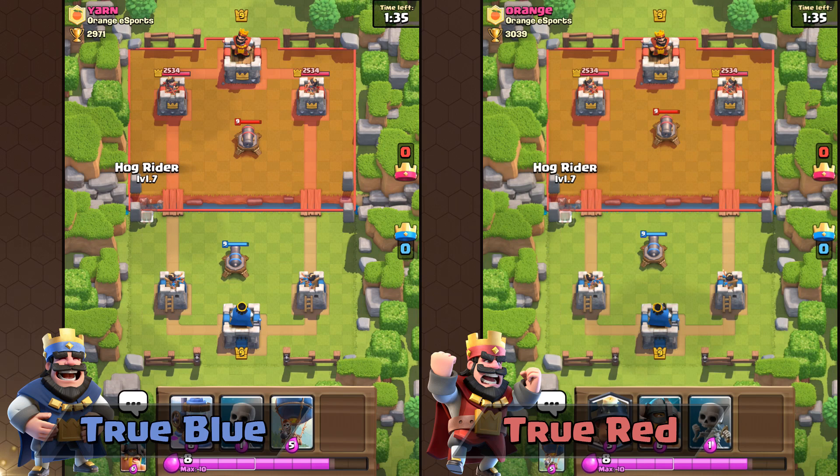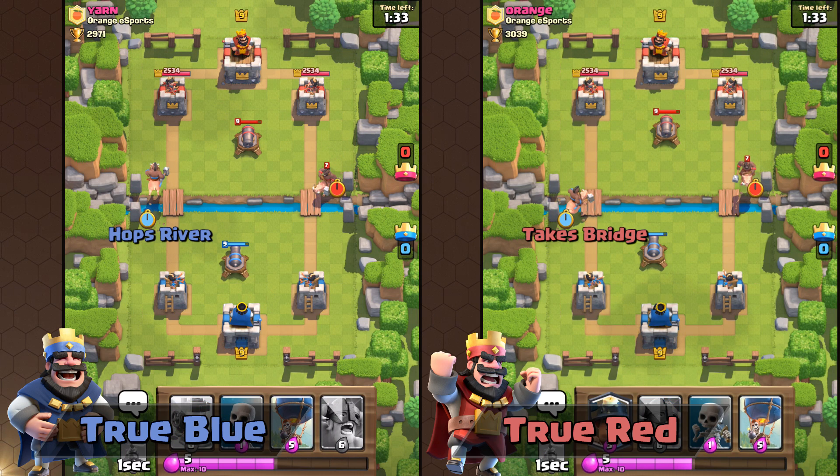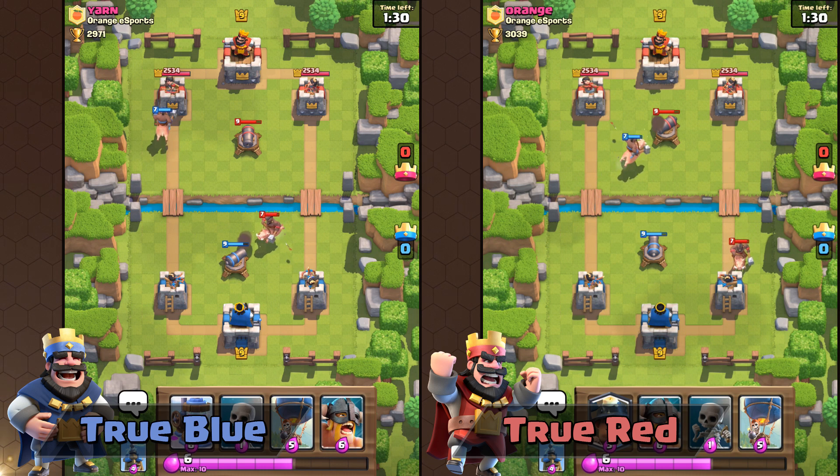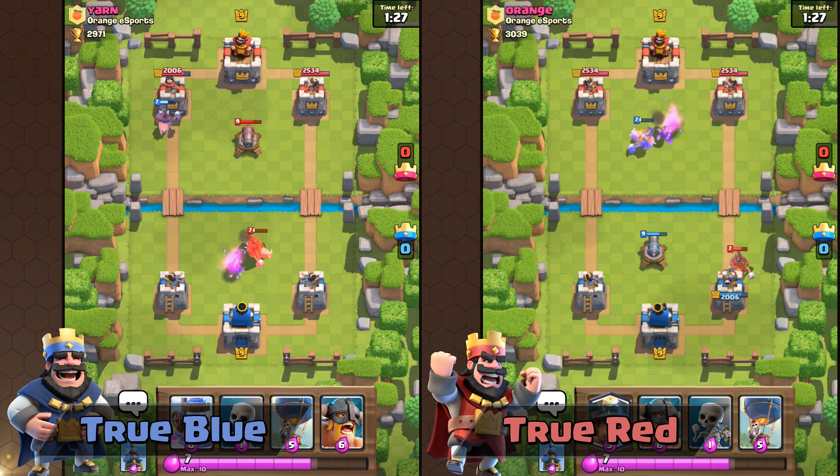Now, when you're True Blue, you don't need to do a Pig Push on the left side. Without requiring any units to push, you can Hog Hop the left river as True Blue to completely bypass a 4-3 building plant.